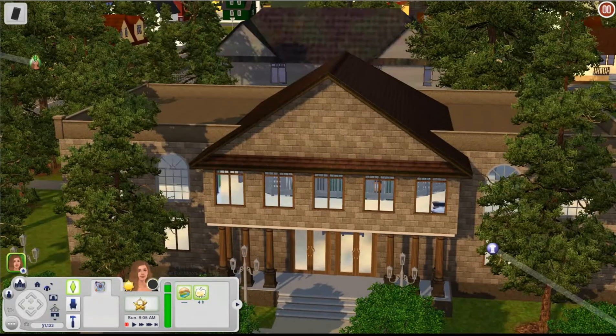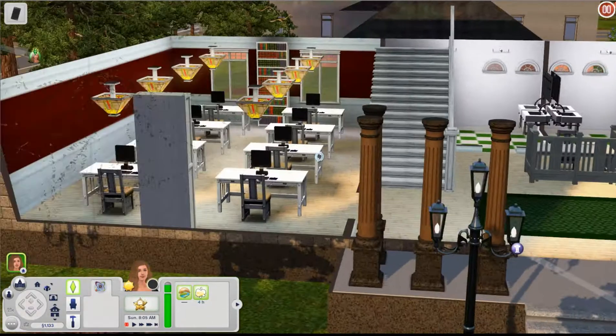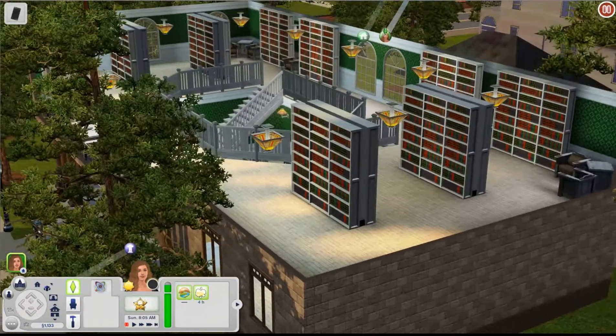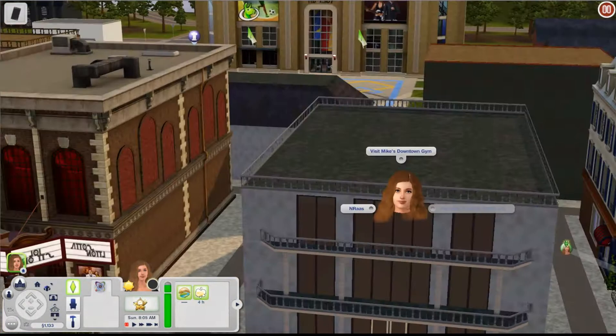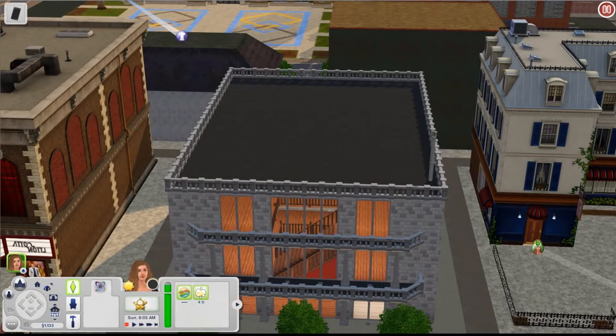Here is the library in town — it's very green inside. It's a little plain but very base game friendly. And here we have the business opportunity lot — an empty building that you can use for whatever you'd like.